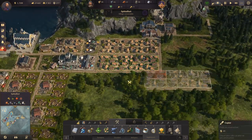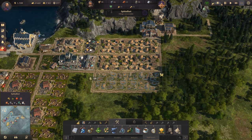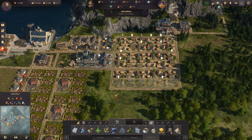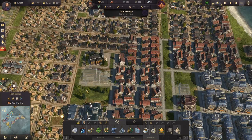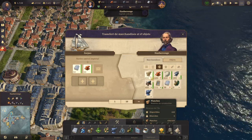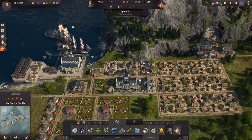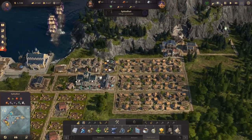On va avoir besoin de ça et encore 25 de main-d'œuvre, donc on sait qu'on va devoir augmenter la population ici dans le coin, sinon ça ne marchera pas. Le bateau est arrivé — on reprend un peu de brique et de lances tant qu'à faire, et on revient ici. Le reste, on a assez, puisqu'on a encore des fenêtres et des poutres. On va venir chercher le zinc ici.